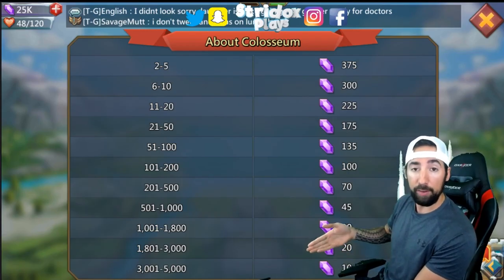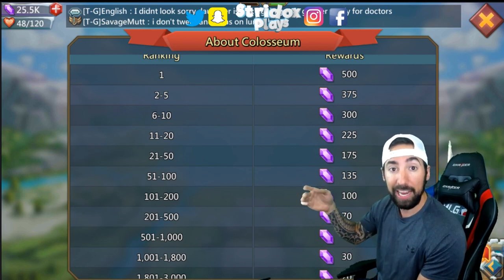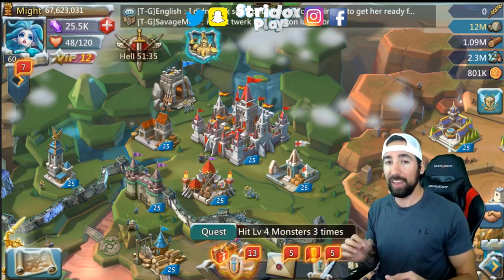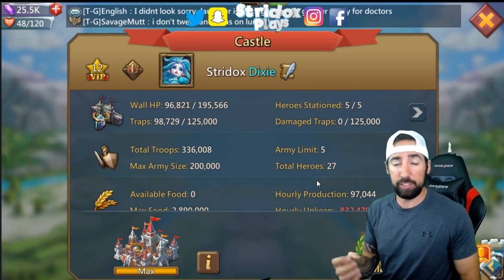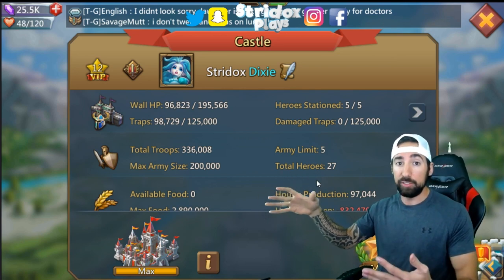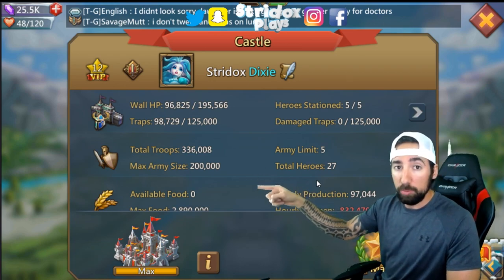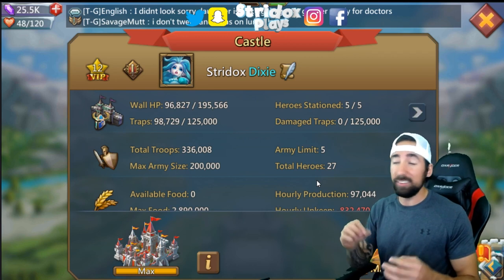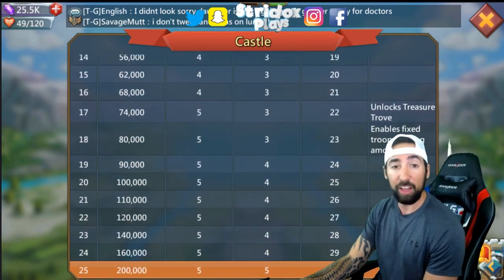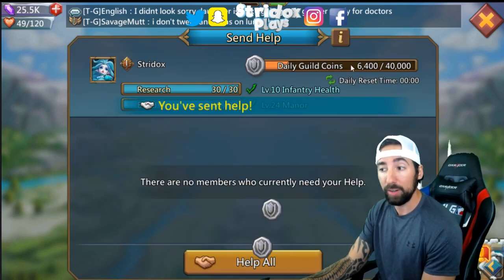Once you reach the top 5,000 you start getting gems. Right now I'm sitting at around rank 100, so every three hours I'm getting 135 gems. It is worth getting your heroes up. I get a lot of questions asking, 'Stratdogs, should I rush my castle to 25?' The answer to that is yes. Not only does your castle change a different color and it looks awesome, you're also able to send out more troops in attacks and gather resources. You can send out five waves of troops with a max army size of 200,000 troops per wave. Your max help you can send out is 30 helps a day - more guild coins that you get.